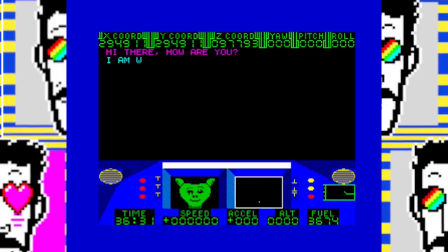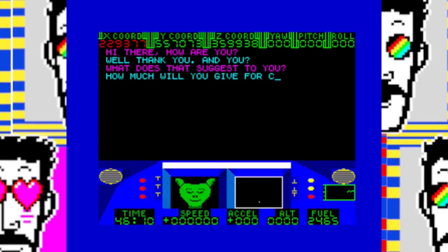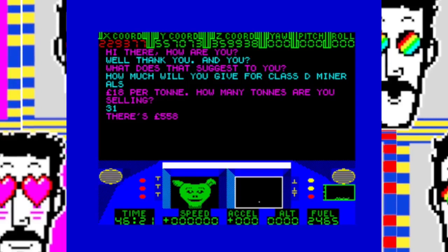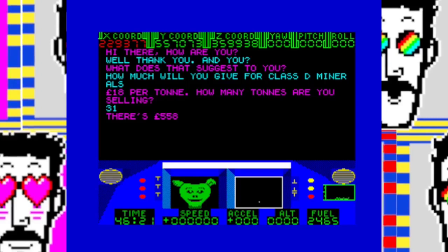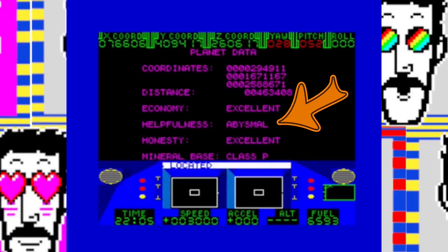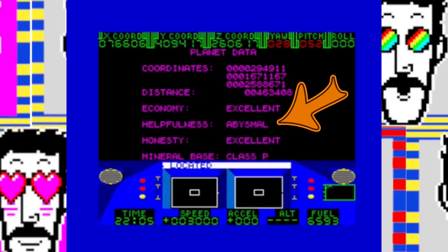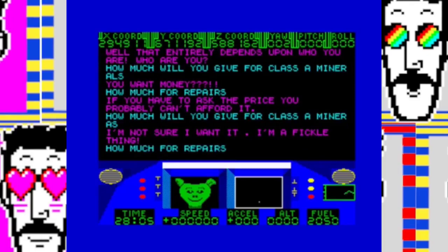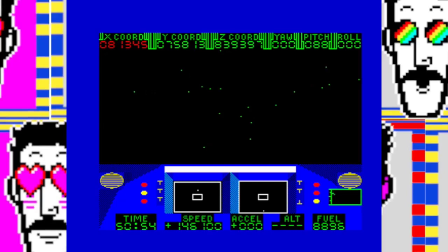You get into chatting with alien traders, which are nicely animated and voiced. You can chat normally, but there's also a series of stock phrases you can call out by pressing Symbol Shift and various characters — including asking how much for, in this case, Class D minerals. Here a planet with abysmal helpfulness — this is how likely the alien is to go off topic. I spent 20 minutes trying to get this little blighter to talk to me properly. That is the main gameplay loop: collect minerals in space, sell minerals on planets, buy fuel.